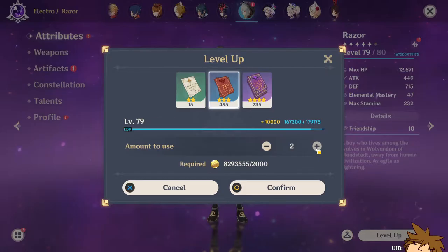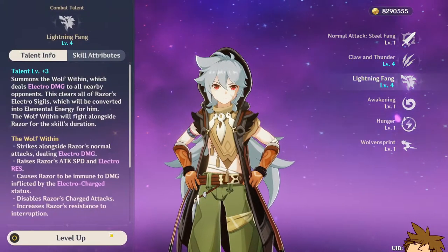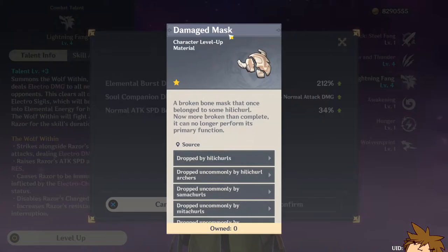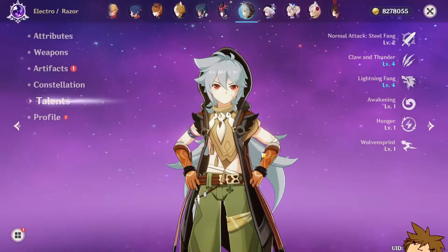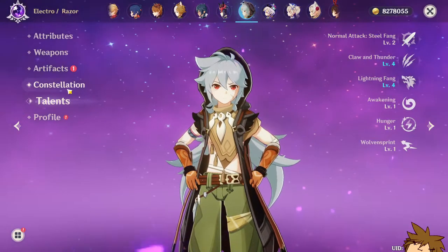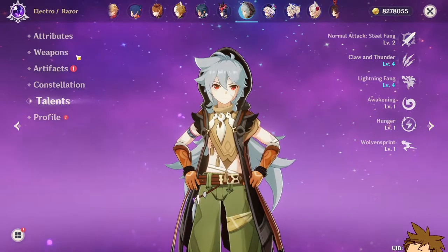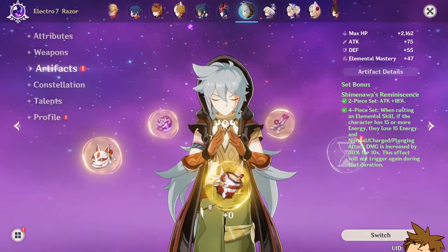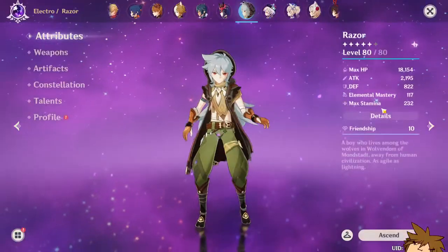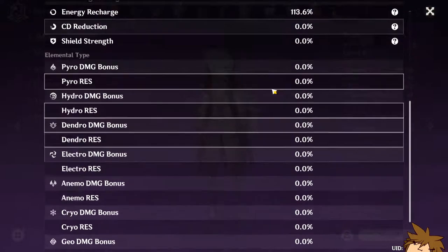He's level 80 now, boom! His talents are going to remain as they are for now because I can't upgrade them — I don't have any of these materials. We definitely don't have enough material to upgrade his talents, but we're just going to use him like this. It's not going to be the most damage but it's not going to be the least either.